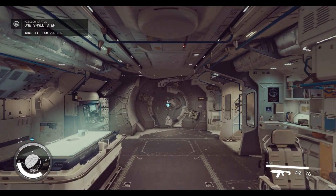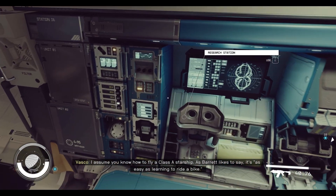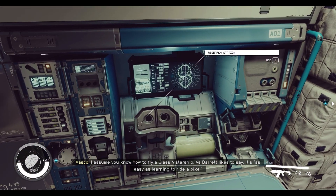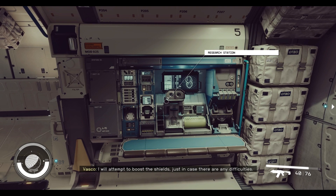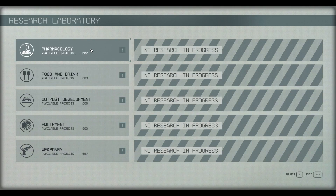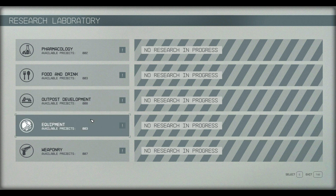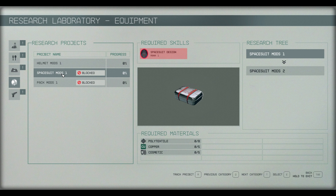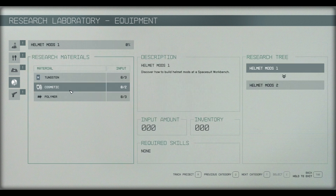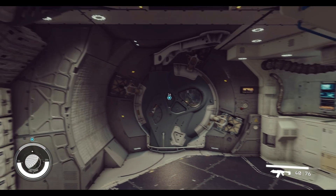The ship interior looks cool — there's all kinds of stuff here. The technology on display looks like something that could exist today, which is a nice touch. There's a research station where you can research upgrades — like helmet mods — once you gather enough components. I assume throughout gameplay I'll be able to upgrade all kinds of things. Let's head into the cockpit.